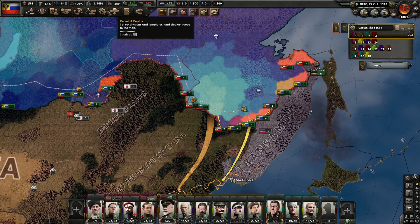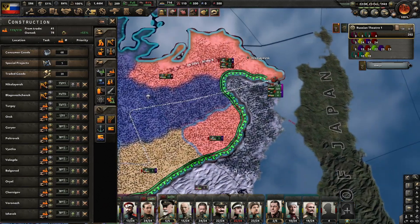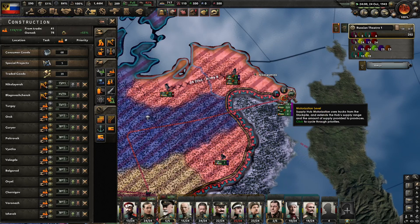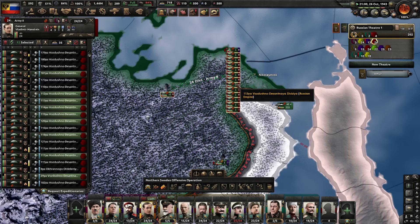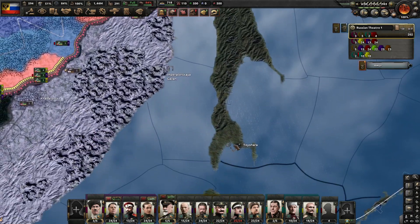I'm just waiting for my... But why is it like this here? The rail must go there or something. So let me see. Here there is a supply.